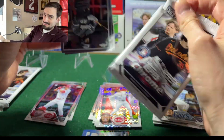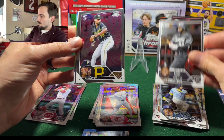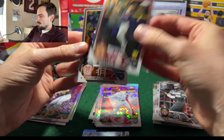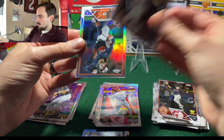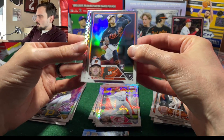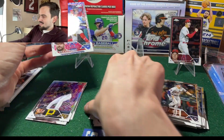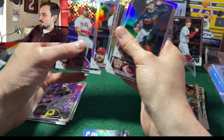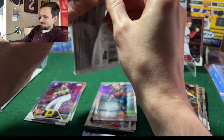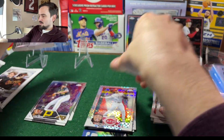Luis Ortiz, Stephen Kwan, DJ Hall on an Orioles card, and — is that another Kyle Schwarber? We got a refractor and a prism refractor of Kyle Schwarber. Oh no. Wait, there's a rookie — all right yeah, that's been the best parallel so far.